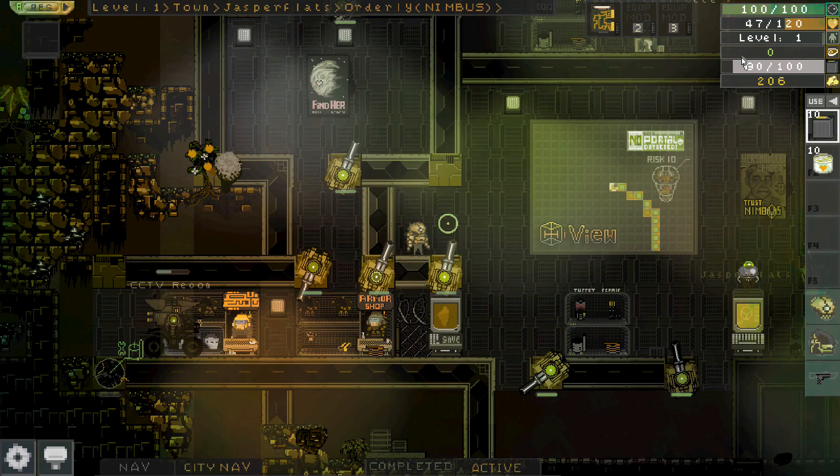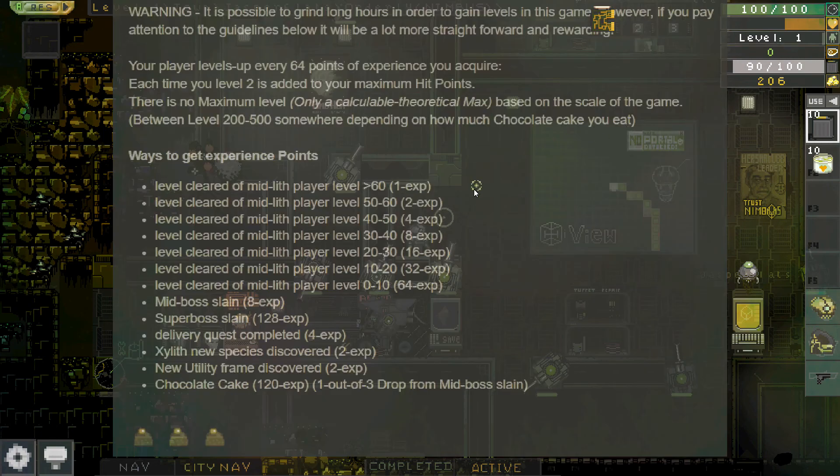There's a lot of flexibility here. If you want to play without weapons, you can just level up by discovering new species. So to recap, the methods are: slay a mid-boss, slay a super boss, do delivery quests, discover new species or a new utility frame — which is the friendly version — or get chocolate cake.